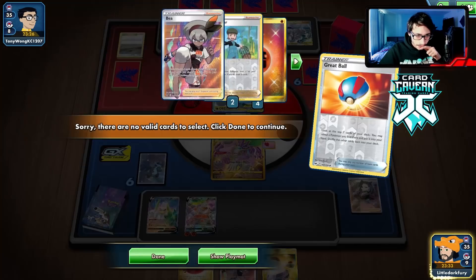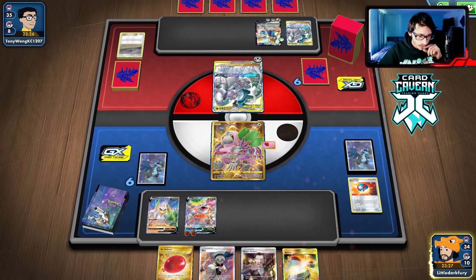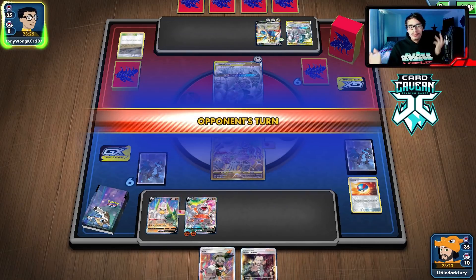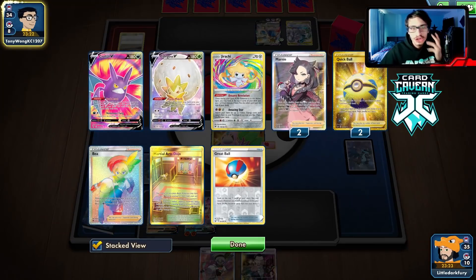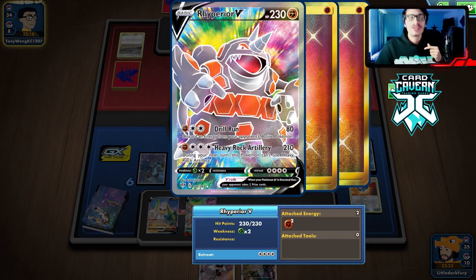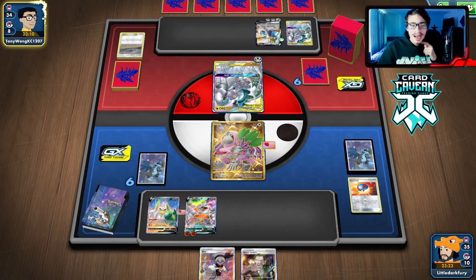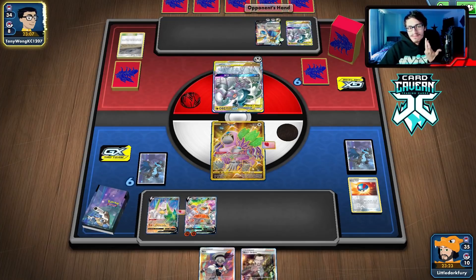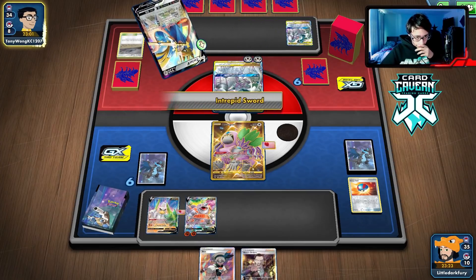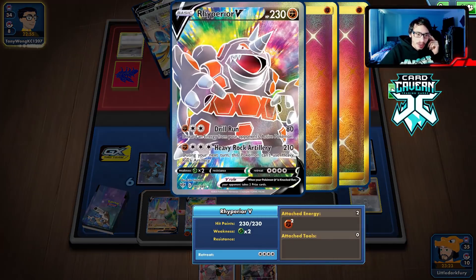Might as well play this Great Ball... nope, doesn't help. Just gonna pass. Not much else I can do — we're stuck right now. Not getting that turn one Drill Run is the problem with B: 18 energy is not terrible odds for hitting three energy for Rhyperior, but it kind of sucks. We did lose a few resources. Benching Crow Bat and Eldegoss could be a bad idea anyway, but our main attackers already get one-shot by Zacian if they use Altered Creation.